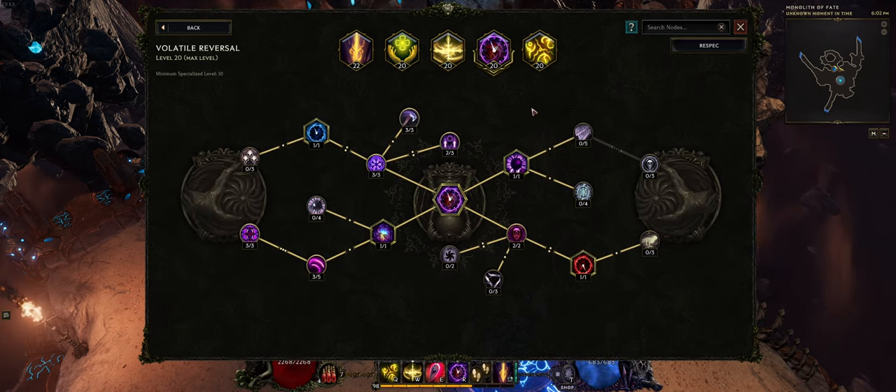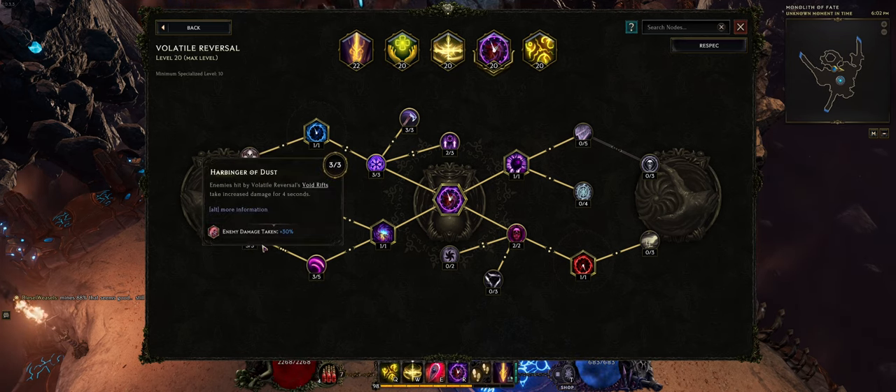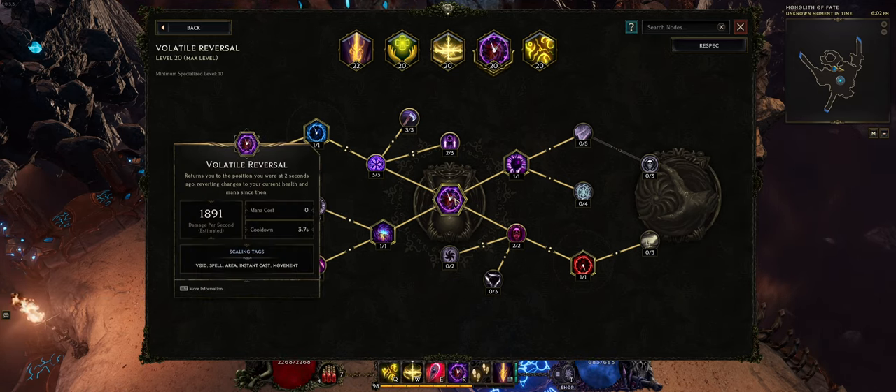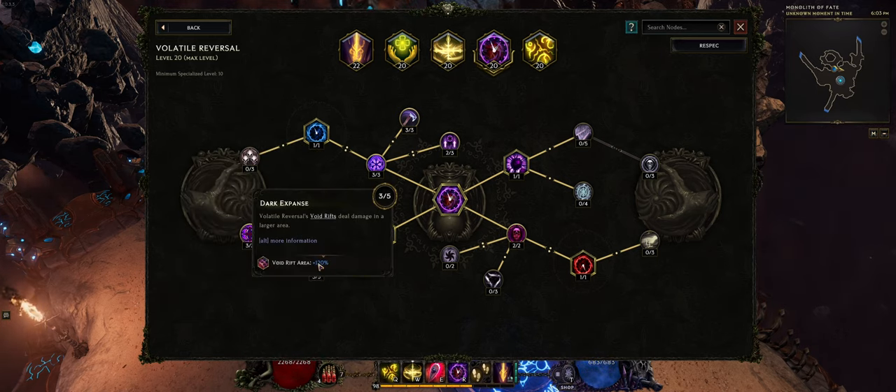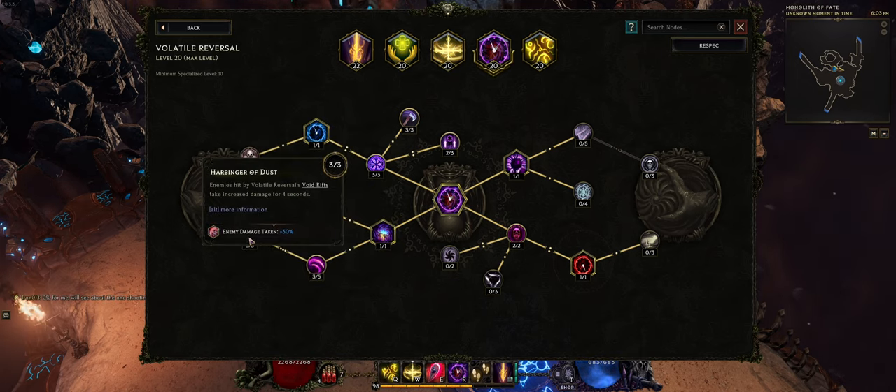For Volatile Reversal, we're taking all the nodes that help reduce its cooldown, and also the nodes that boost increased damage taken to enemies. Volatile Reversal repositions you after two seconds to your previous position, casting a Void Rift that makes enemies take increased damage — here we've got 30% increased damage taken.